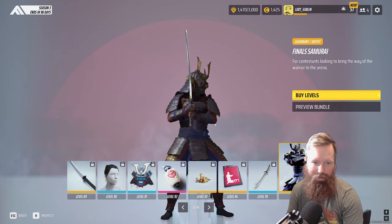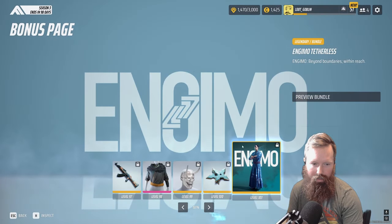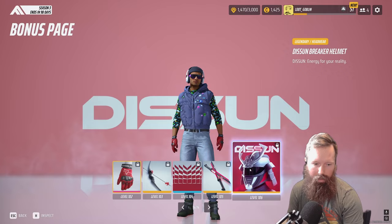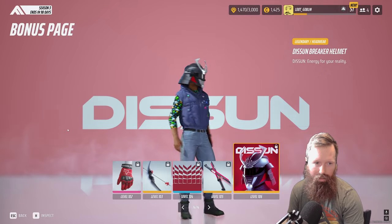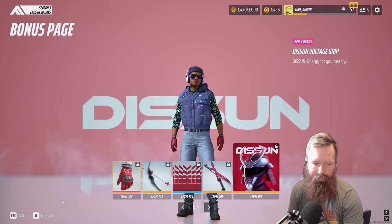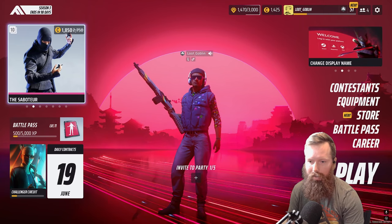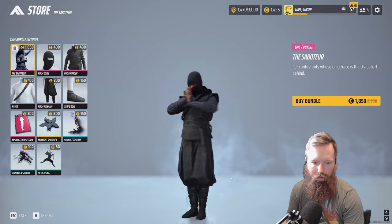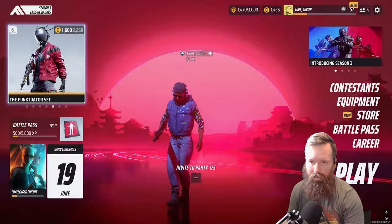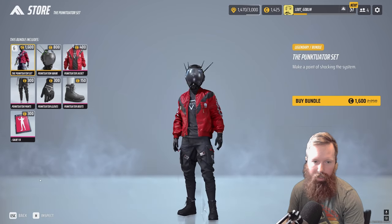At level 96 you get the Final Samurai skin — that is a pretty lit skin. Near the last levels you get tetherless, and at level 106 you get the black power ranger helmet. I'm assuming they'll probably add something halfway through like they did last time. People are already like halfway through the battle pass. They got some nice purchasable skins too. The one added in the 3.1 update was a cool retro future Tokyo kind of skin that gave me cyberpunk vibes.